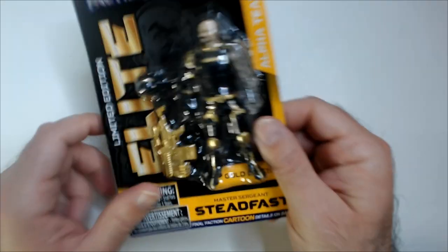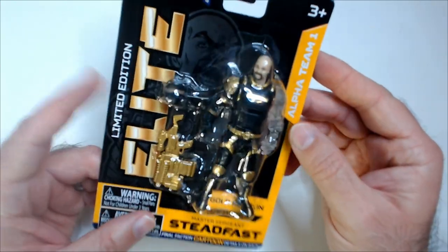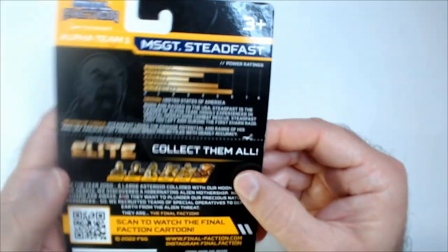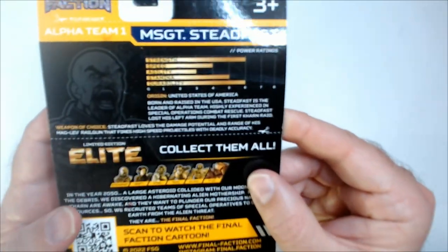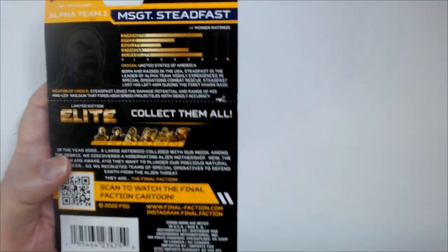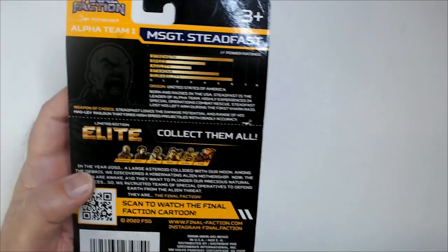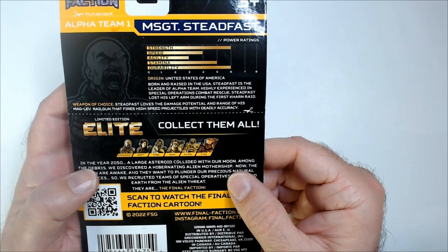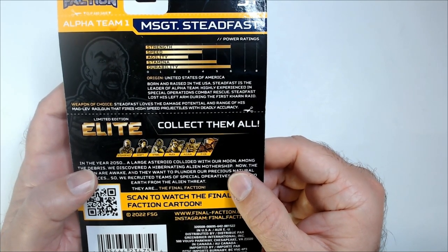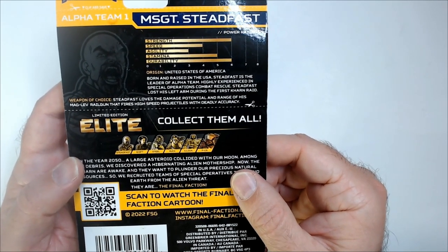Welcome back Triple R, we have another Final Faction elite — Steadfast, Master Sergeant. He has a big gold gun and helmet. Born and raised USA, Steadfast is the leader of Alpha Team, highly experienced in special operations and combat rescue. He lost his left arm during the first common raid.